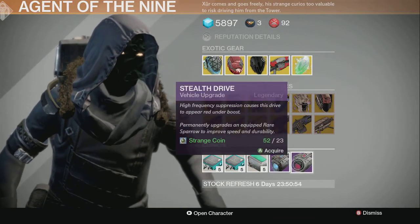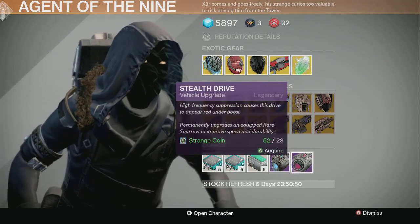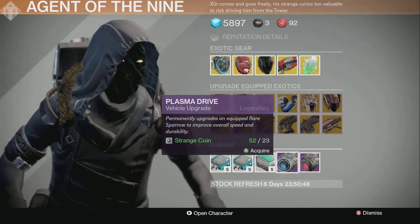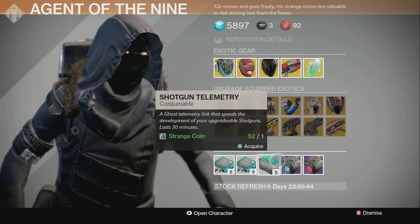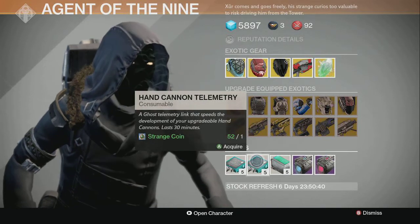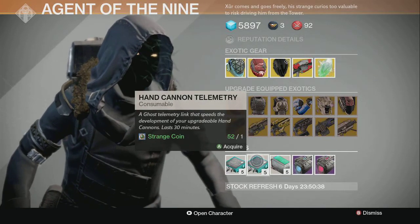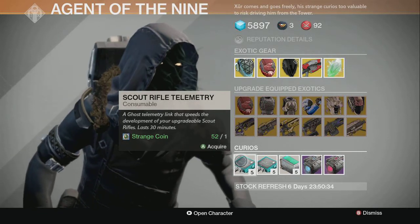Stealth Drive gives you a red contrail when you boost with your Sparrow — I'm actually going to be buying one of those in a minute. Plasma Drive gives you a blue boost contrail when you boost with your Sparrow. Shotgun Telemetry makes it so you get your upgrades faster, same with Handcannon Telemetry and Scout Rifle Telemetry.